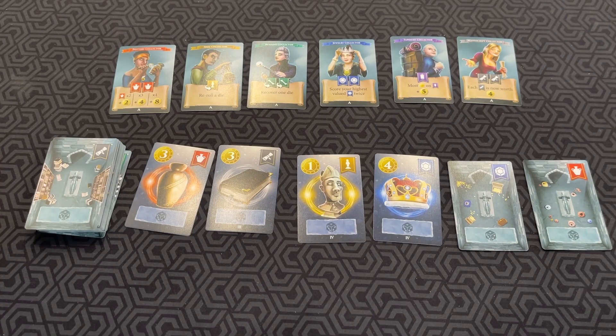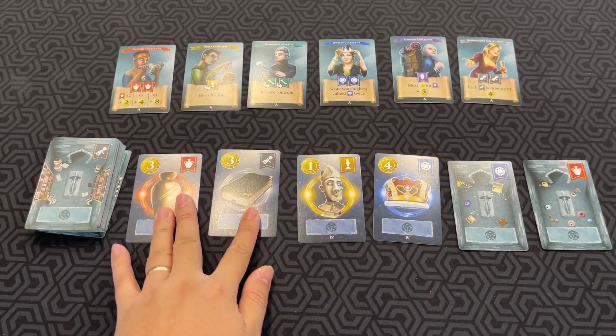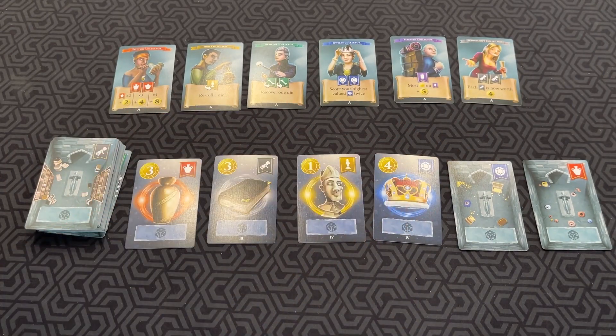Let me show you how to play. In Crypt, you are trying to get treasure. Whoever has the most coins at the end of the game wins. Each player has servant dice — three of them to be exact. And there are six types of treasure of different colors you can collect.